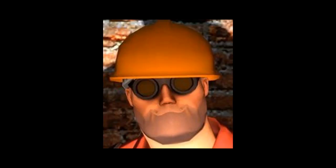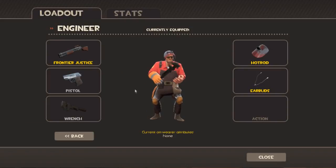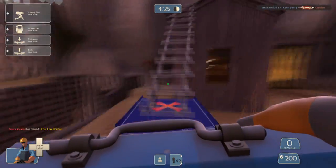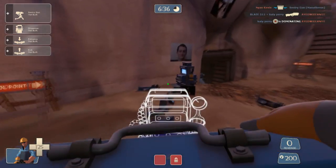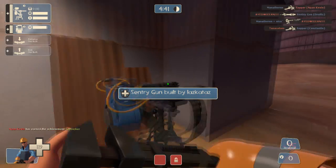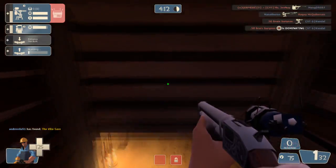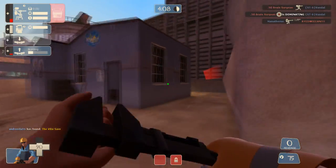Alright, next up is the Engineer. Look at his face. The Engineer's loadout is pretty simple — you want to use the Frontier Justice, the Wrench, and the Pistol. First off, when making a teleporter, be sure to put it somewhere really weird, like all the way up here. Also, when building a dispenser, make sure to always place it next to... Little known fact: your sentry gun works best when it's pointed up against a corner. God, I hate it when Spies sap my sentry.